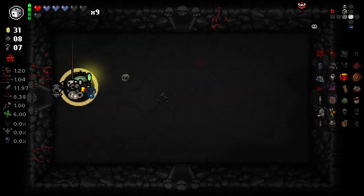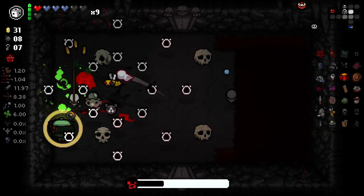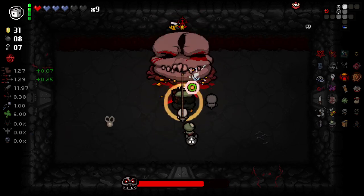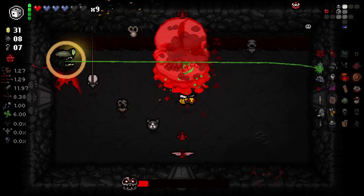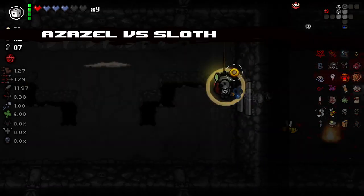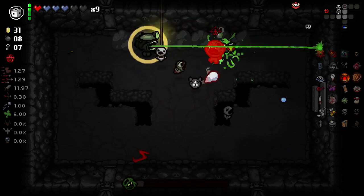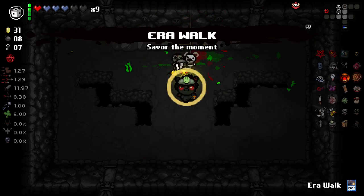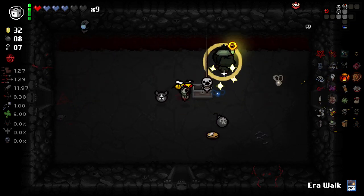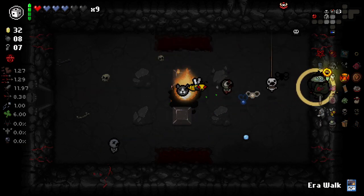I've always wondered: why is Nine Lives a familiar? Why is it a follower? What's the benefit to that - is there a reason behind it or is it just because? Kind of doing Sloth for Bob's Rotten Head, or the chance at a decent card, and we got Arrow Walk - which is definitely a decent card.